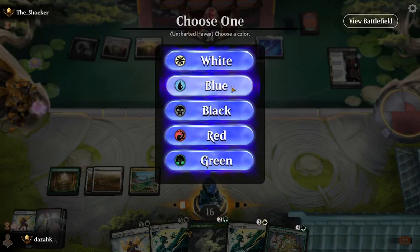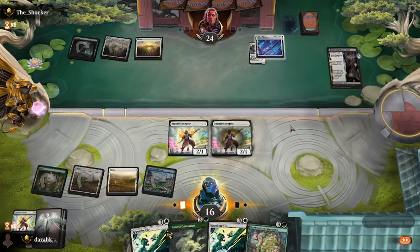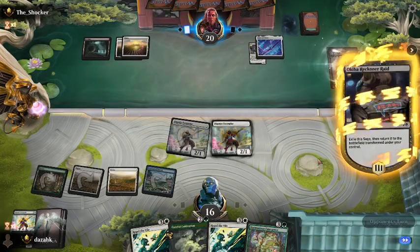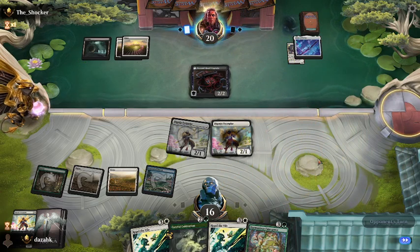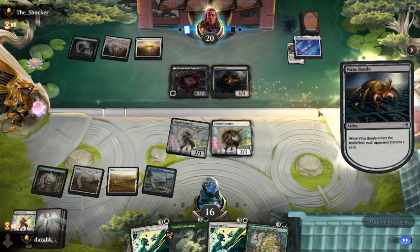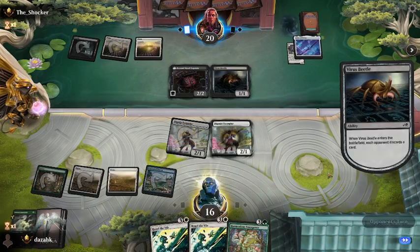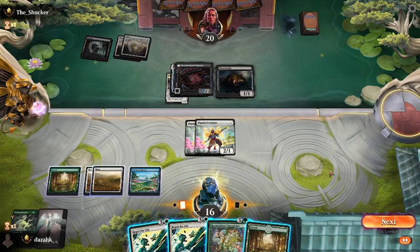We'll go for the blue mana. And another Exemplar. He's back down to 20 again. Now, if I was him, I would equip Eater of Virtue. Oh, Varus Beetle — nasty. I think we don't need Careful Cultivation anymore. The Exemplar attacks for four, doesn't it?